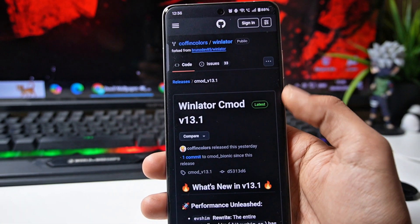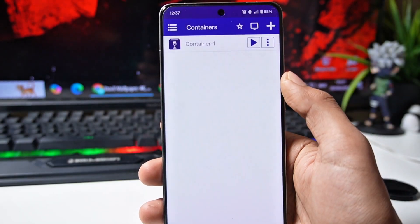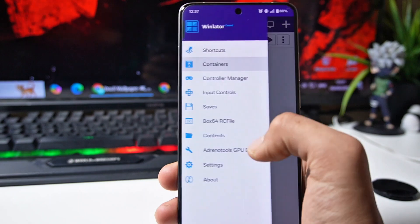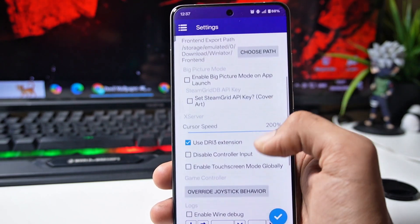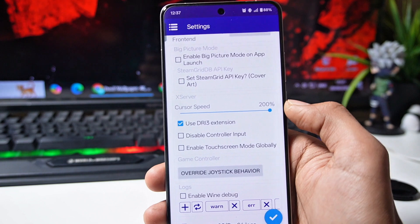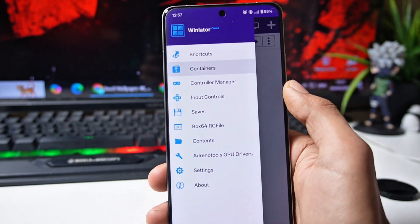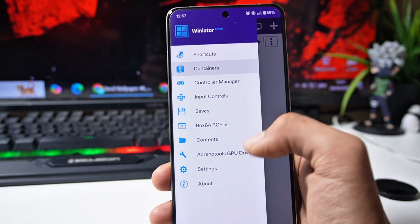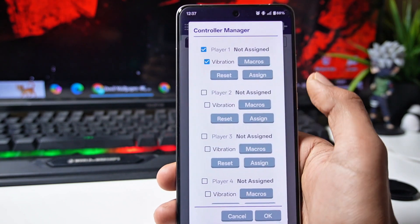Alright guys, this is Win Later C Mode version 13.1 update which I have already set up. First, let me explain its settings. You have to go inside the settings option by sliding. Here you have to set the Box64 preset on performance mode, then the cursor speed has to be set to 200%. By sliding further you will see all the features of Game Later, and here you can also add a custom GPU driver.